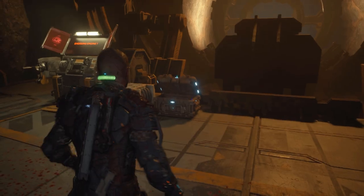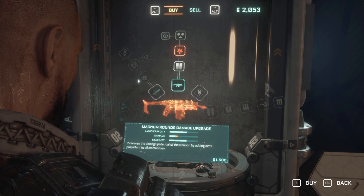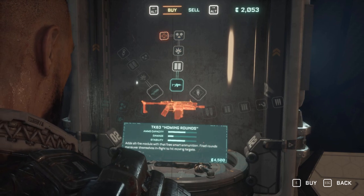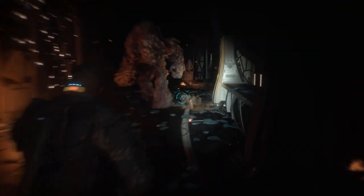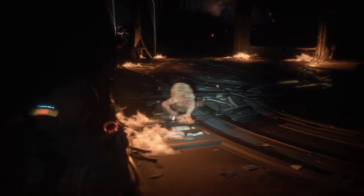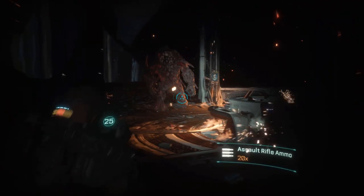The last gun you're going to get is the UJC Special Ops Assault Rifle. This gun is going to be a lifesaver, especially against the final boss. I definitely recommend leveling this as far as you possibly can. You won't get enough money for everything, but even if you can just get it to the Magnum Rounds or the extra ammo capacity, this gun is definitely worth it.